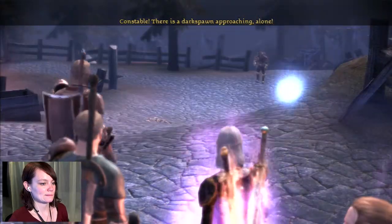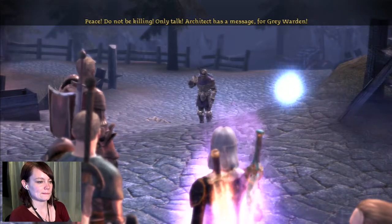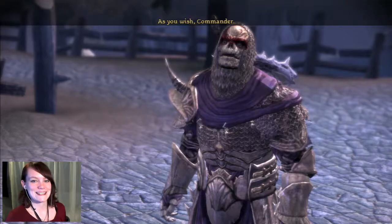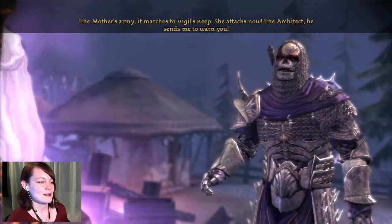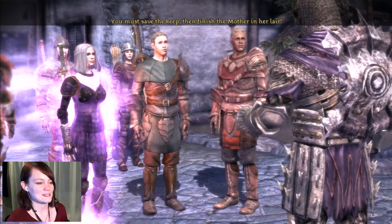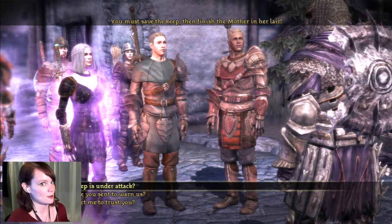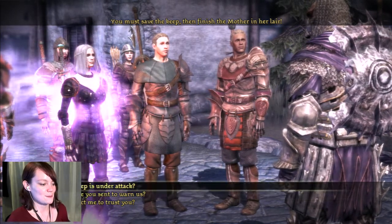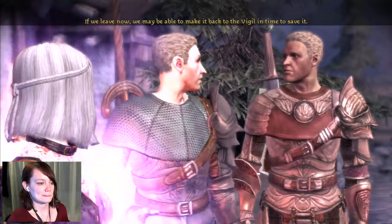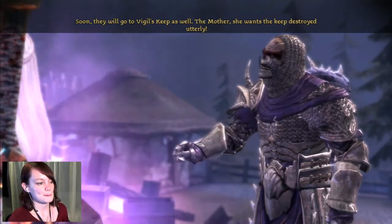There is a darkspawn approaching alone! Archers, take him down! Peace! Do not be killing — only talk. The Architect has a message for the Grey Warden. Stand down, Constable! I want to hear him out, because he can speak and darkspawn usually cannot speak. The Mother's army marches to Vigil's Keep — she attacks now. The Architect sends me to warn you. You must save the Keep, then finish the Mother in her lair. Vigil's Keep is under attack! The Grey Wardens are valuable to the Architect — the Mother knows this. If we leave now, we may be able to make it back to the Vigil in time. The Vigil will be fine — it's fully upgraded. It's all fine.